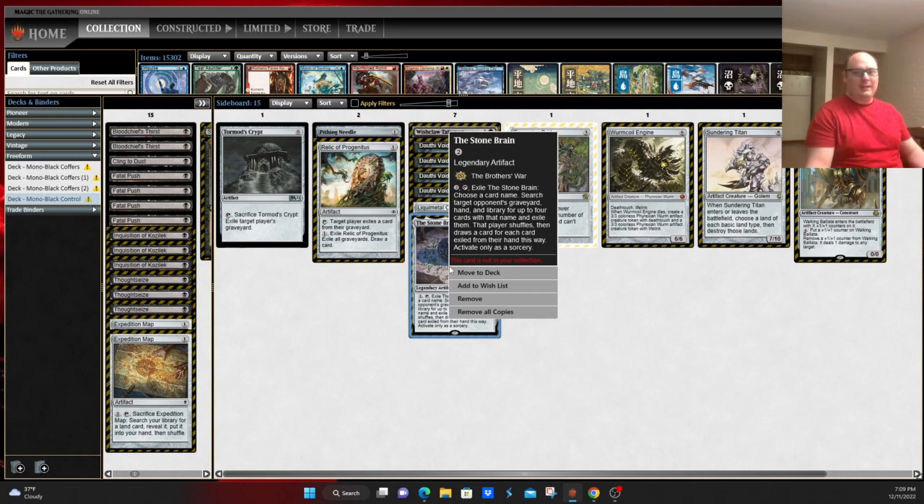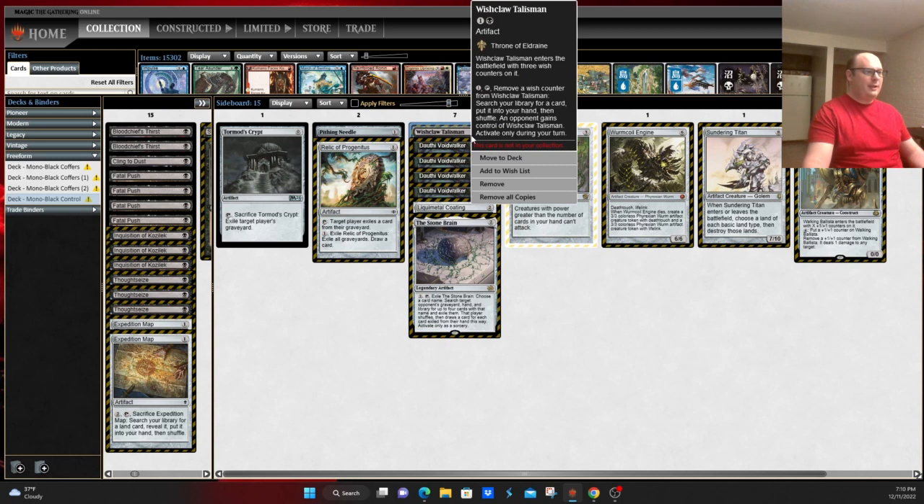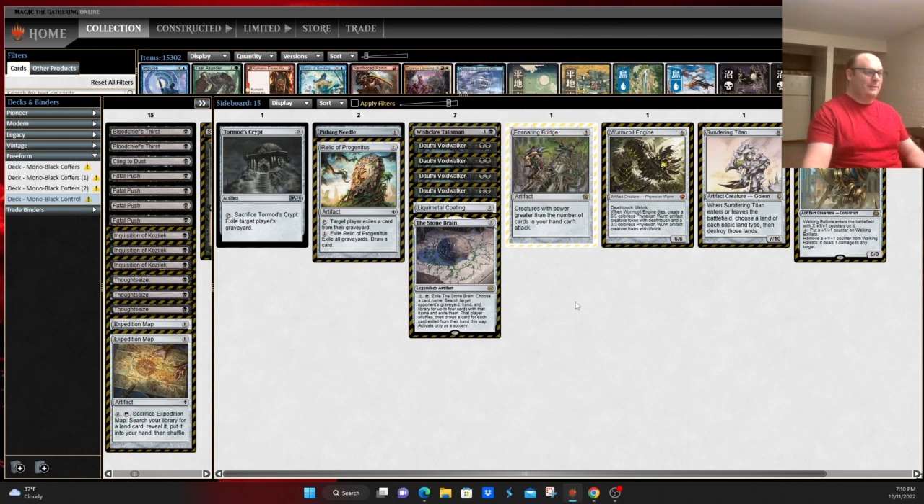Say they're a Primeval Titan deck or a Rhinos deck — you can extract their main thing. Liquimetal Coating is a mainstay in the Karn wishboard, especially in Modern — something Pioneer is fortunately missing out on — and allows you to blow up your opponent's lands. Wishclaw Talisman allows you to wish for anything in your deck, with the downside of giving it to your opponent, but since you're a Karn deck, your opponent doesn't get to access the Wishclaw Talisman when it goes to them.